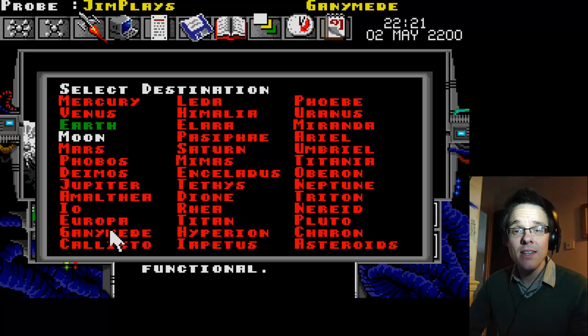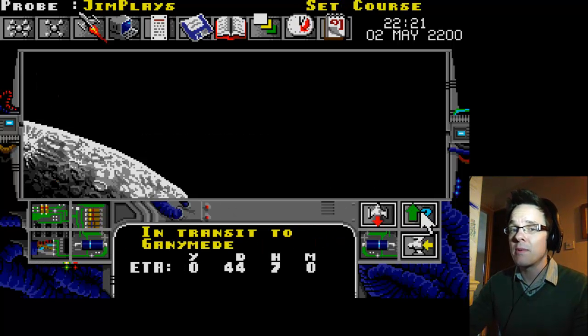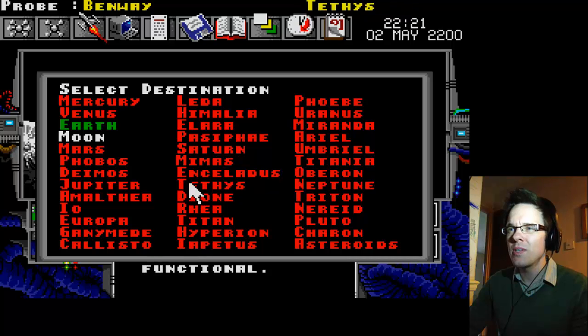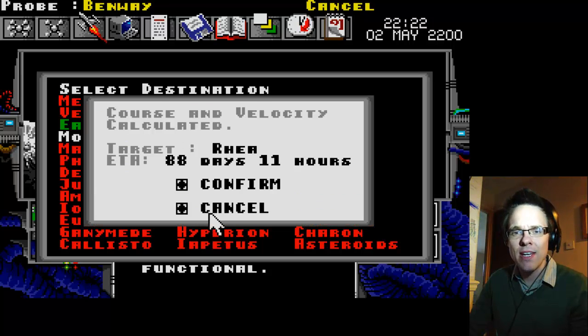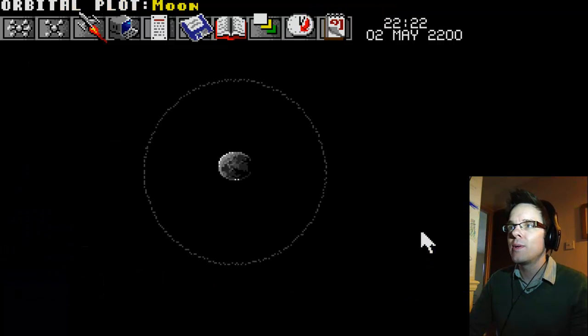Io is probably going to be volcanic — I don't think I can set up a colony there. Ganymede might have a bit more success. These are going to take ages to get there — well, 44 days isn't ages considering it takes years in real life. Set course for Ganymede. The HMS Benway — should we aim a bit further afield? One of Saturn's moons, maybe Titan or Rhea. 88 days. Off we go.